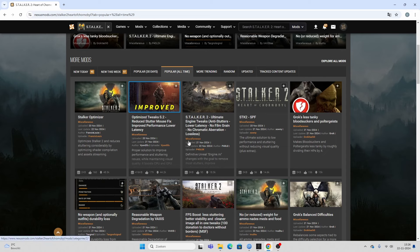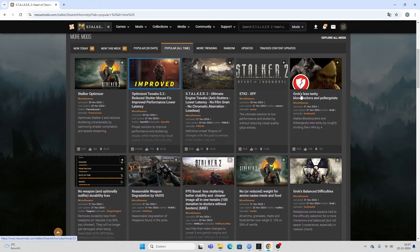What do we have here? Ultimate Engine Tweaks — again, an engine tweak to remove stuttering and improve gameplay. This one is the ultimate solution to low performance and stuttering without reducing visual quality, plus extras. The first actual gameplay tweak, not a technical issue, is Grok's Less Tanky Bloodsuckers and Poltergeists. It looks like these enemies are very spongy, so they are tweaked with that mod. Grok is also a very popular name in the community — a very good modder.